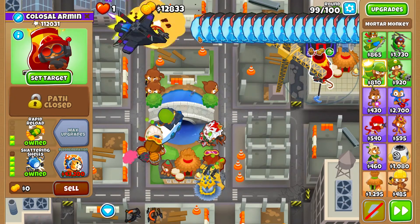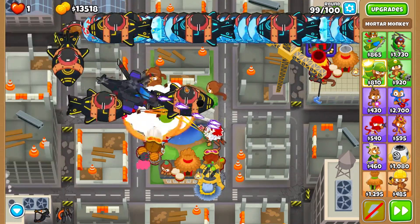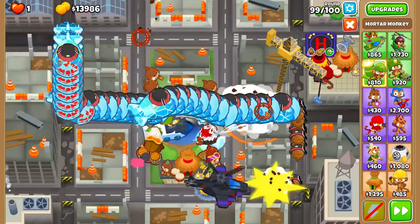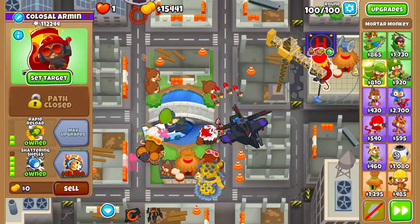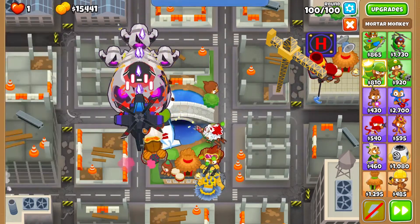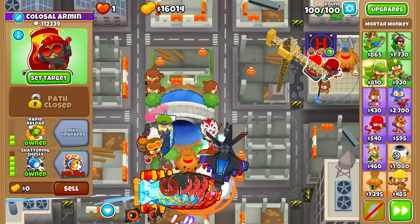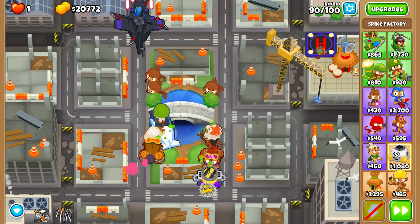As you can see we already have a stack of at least 13 over there. For Round 99, you can leave your Mortar in the same place and use Quincy's ability to save a few spikes, because we will need to have a lot of Perma Spikes stored for Round 100. This is the pile you are looking for. For Round 100, use all the abilities you have — and when BAD reaches the Perma Spikes, it will just pop. The DDTs will be destroyed immediately. And now we use all the abilities we have to clean the rest. As simple as that.